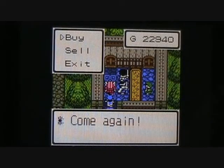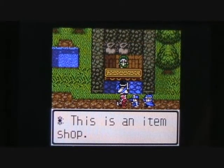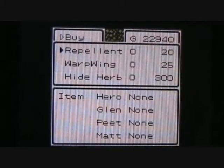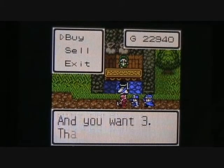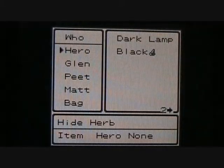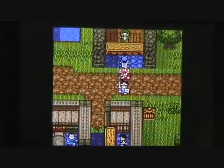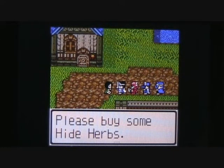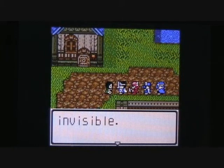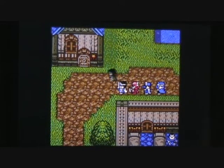Well, that's all I want to get here. But next up, I do want to visit the item shop. There's an interesting new item we can purchase here. In addition to the repellent and the warp wing, you can get a new item called the hide herb for 300 gold apiece. I want to go ahead and purchase three of those and give them to Hero for now. The item dealer's daughter tells us it's a magic herb that makes you invisible — wouldn't that be fun to have in real life? You could play a lot of pranks on people by making yourself invisible.